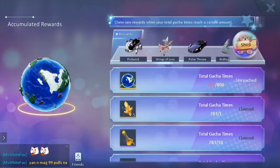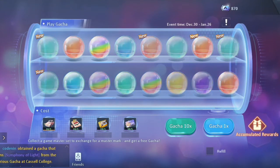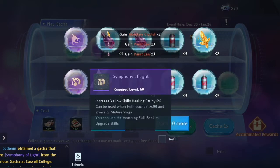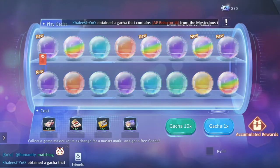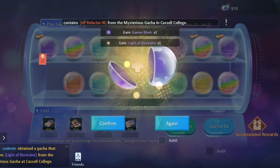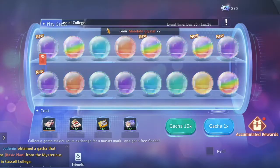I'm just going to go exactly to 800 for the Planetarium. Two purple - I think this is an air skill. Two purple air skill, I'm going to sell that as well. Last five: two, three, four, and five. We got another air skill.